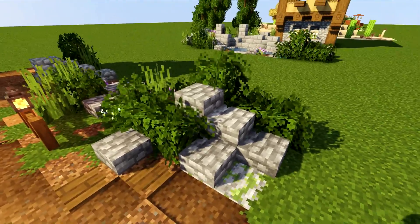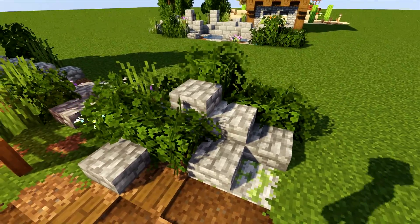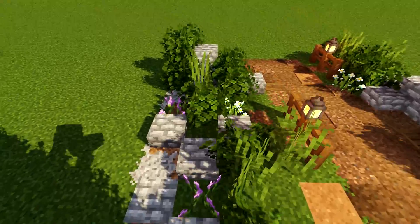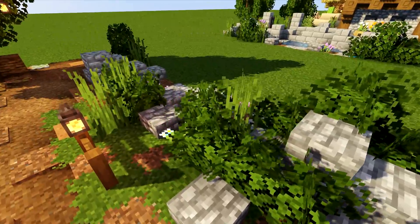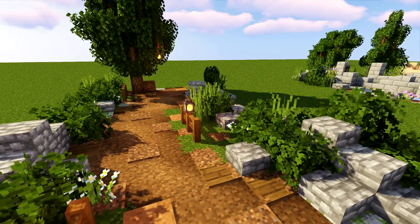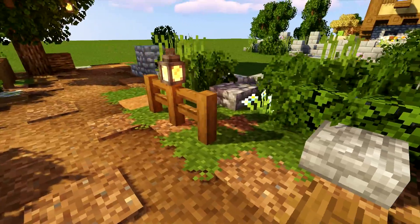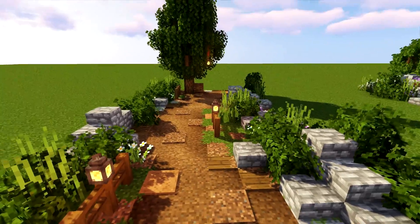Adding little ruined walls works really well. Here I've used a cobblestone slab and made a bit of a ruined look — jagging it up and down, making little shapes, not keeping anything straight, leaving some empty spaces and filling those with leaves, tall grass, and flowers. This works great for separating fields. Adding little sections of fences in small sections with a lantern on top helps light up your pathway nicely.